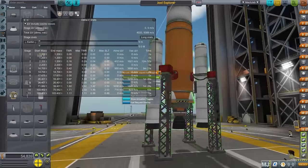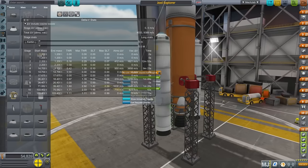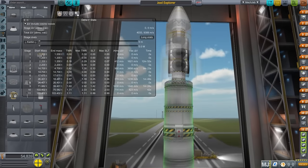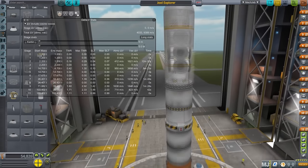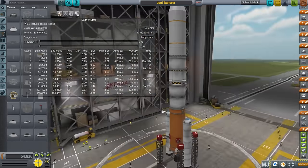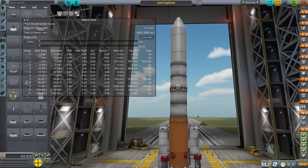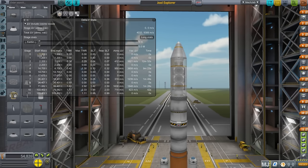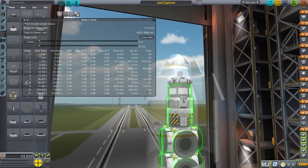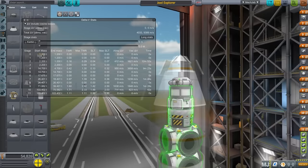My goal with this was to construct a mission using only technologies unlocked with 90 science or less, so you won't have to get the R&D building upgrade. I might have made a mistake on one part. We have a Poodle engine, a Skipper, four Thuds for extra control and boost, and two Thumper boosters. The launch is pretty straightforward — we can go over the probe in more detail once we get there. You can make a cheaper launcher, this was quickly done, and there are plenty of engine configurations that could reduce cost. The only mod I have installed is MechJeb, so you can see the delta-v's.